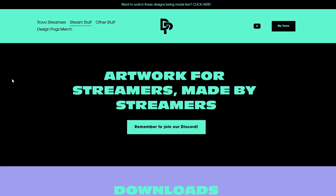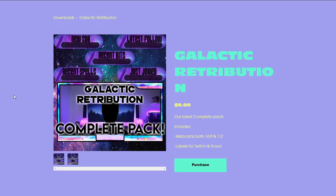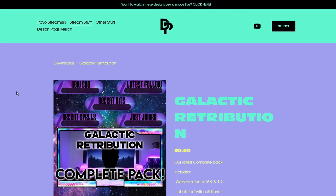Quick shoutout - my Trovo link is always down below if you want to hit me up, you can go follow me there and we can have a little chat about this type of stuff. You can also head to designpods.com to get your own Trovo custom made overlays. You fill out a form and it will be fulfilled exactly by me and we can get your perfect overlay sorted. But let's start talking about BotRix.